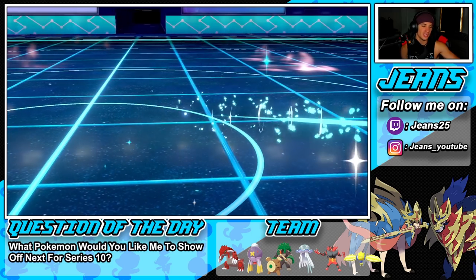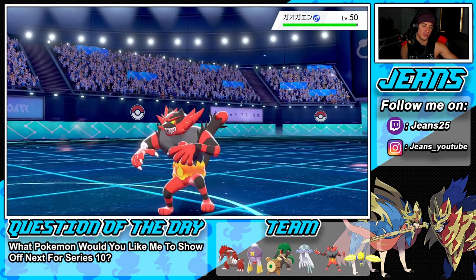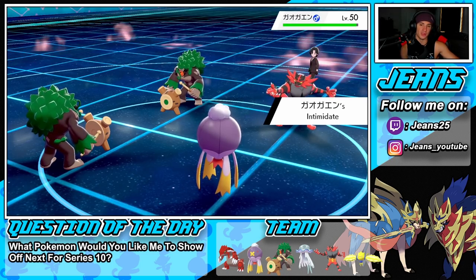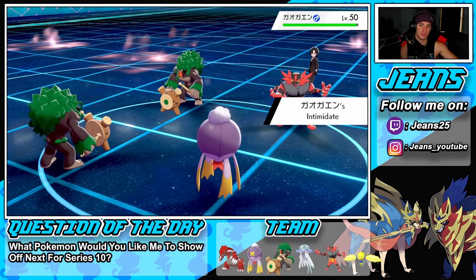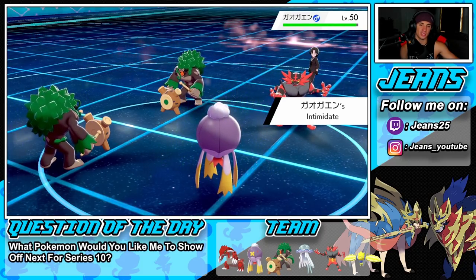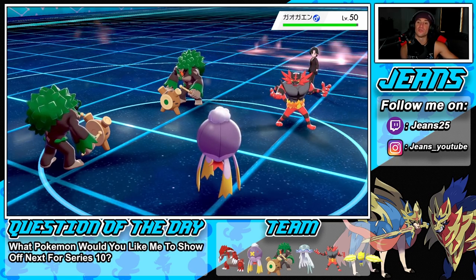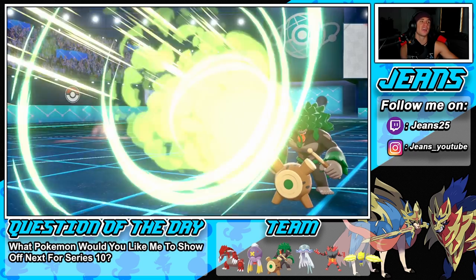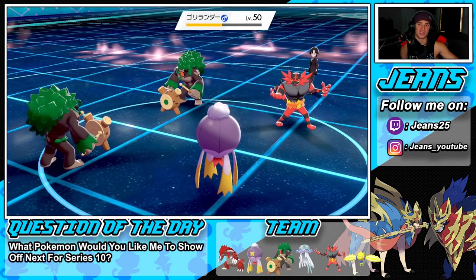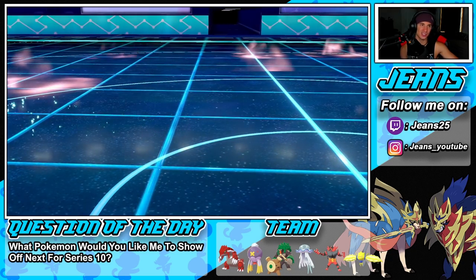He U-Turns on Tapu Fini and goes back into Incineroar — that's fine, we're U-Turning and pivoting too. He has Fake Out to rock, but he doesn't actually Fake Out. Will-O-Wisp misses — I can't believe I forgot about that accuracy issue after thinking about it turn one. Son of a biscuit, missed opportunity there. He withdraws.